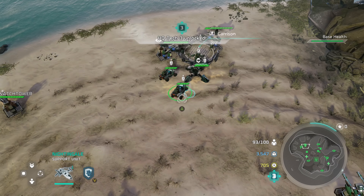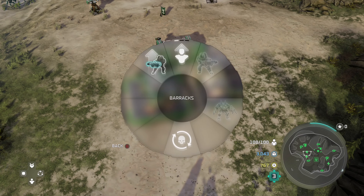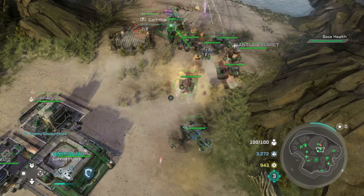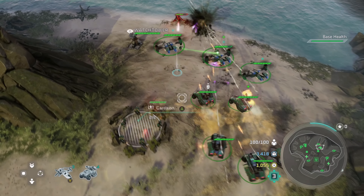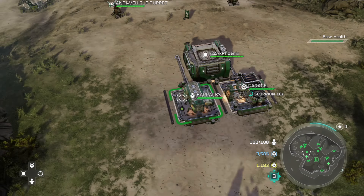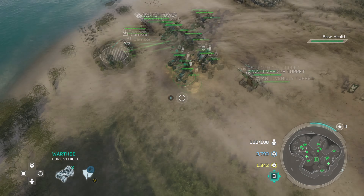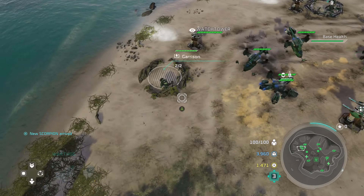Once we have tier three, we can get Scorpions out here — which is again why we want to lose all of our Warthogs by the time tier three shows up. Going to toss down Restoration Drones, still waiting for the tier three base upgrade. Now that we have tier three base, we can take our tier two upgrades for each of our forces — infantry level two, air level two, and vehicle level two. If you are taking a little bit too much damage, feel free to micro your Nightingales back. The forces in the garrison are there to take the brunt of the attack, so just let it happen.